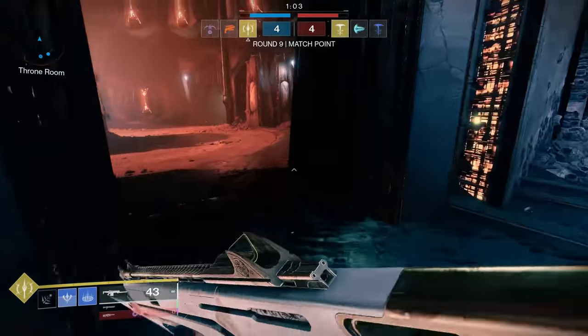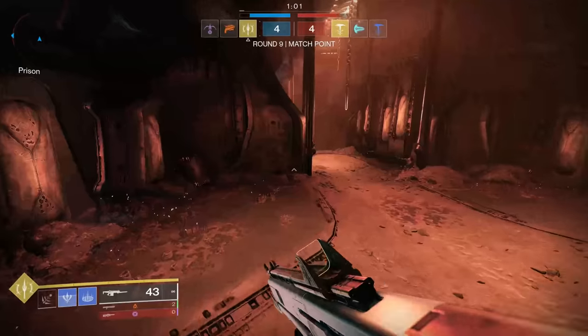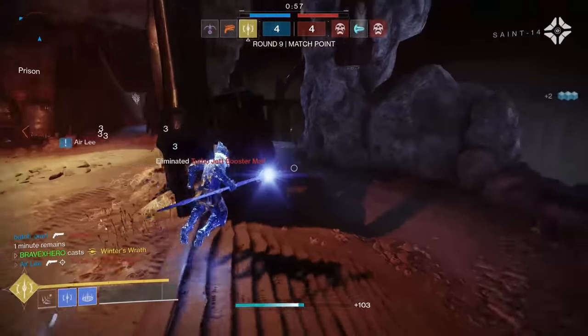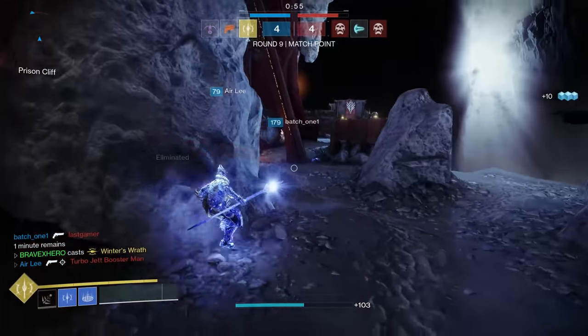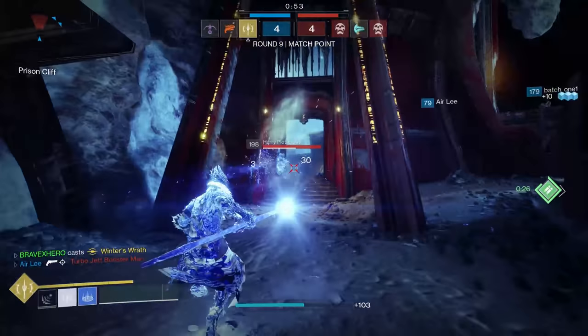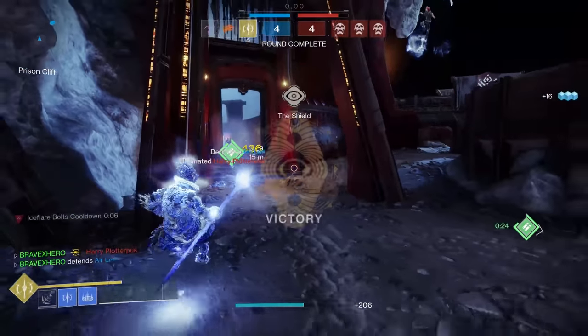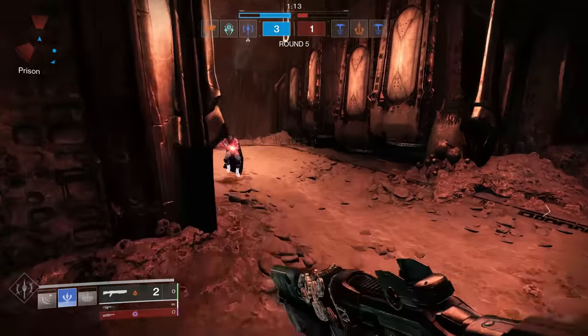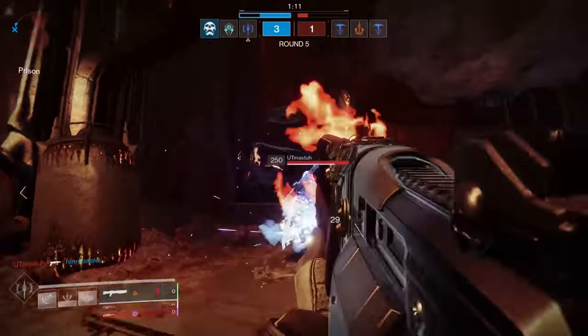Getting into this build, let's start with the subclass. We're going to be using the Stasis Warlock — the Shadebinder. For starters, I use the aspect Ice Flare Bolts, in which shattering a frozen target spawns seekers that track and freeze other nearby targets.